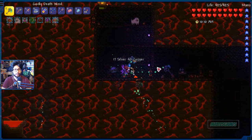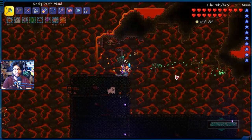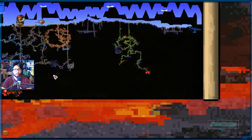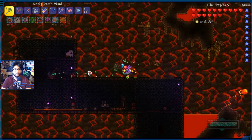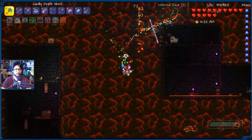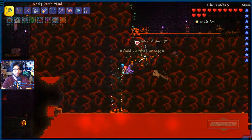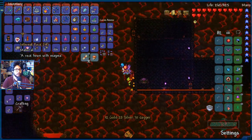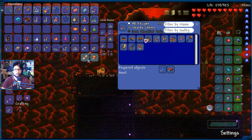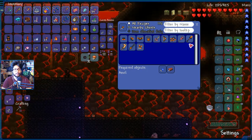A little bit more fighting. I also need to make a boss bridge — definitely need to make a boss bridge. Oh my God, we're getting so much Infernal Rock! Throwing set, Infernal — we definitely need all this, let's just say that.